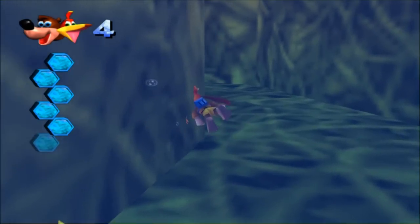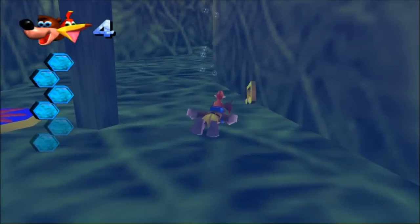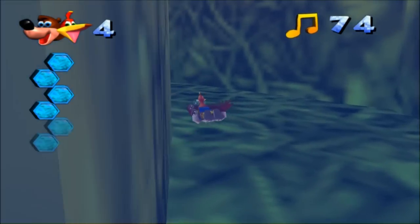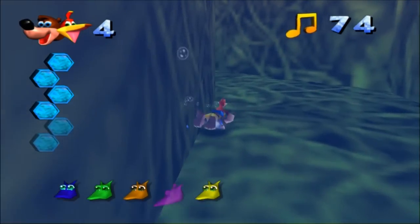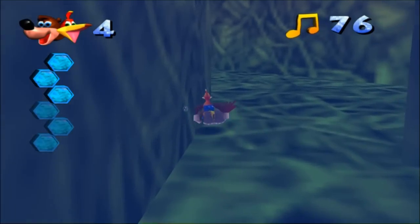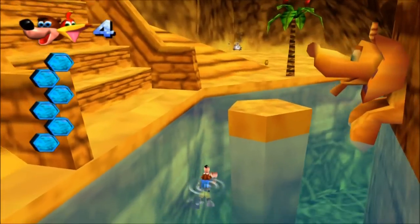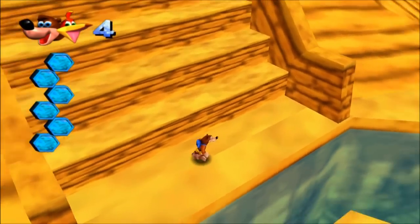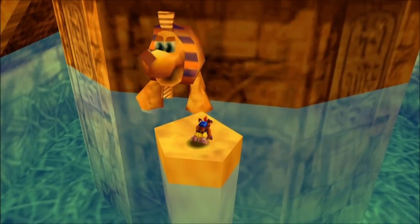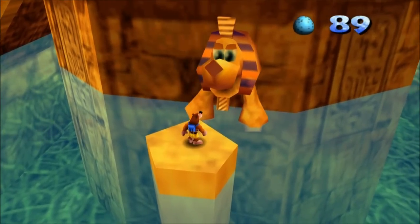You might be wondering why there are flying pads on the bottom of the water here. Before this was filled with water, which we filled manually, if you fell down here and there weren't flying pads, you would be trapped and basically stuck. So they put flying pads in there just to help you — they still stay there when the water appears. I only got one in, really? Dang it!